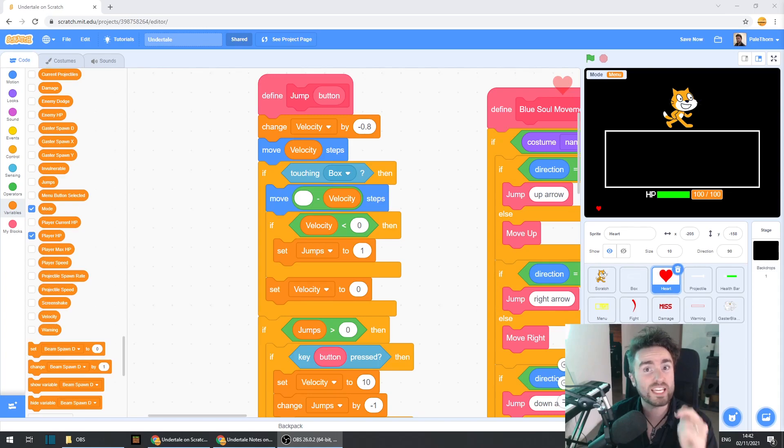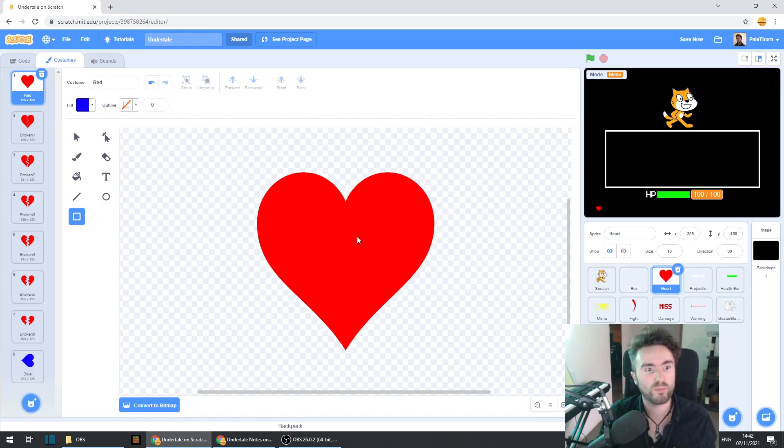The next problem we're going to solve isn't going to affect everyone — it doesn't affect my project, but there are a bunch of people in the comments who've said that their hearts can get stuck in the edges of the box, especially while they're the blue soul. Why is that? It's actually to do with the costume. My heart here is 125 pixels by 123 pixels.